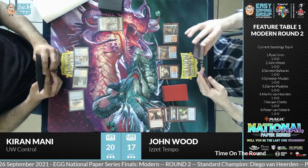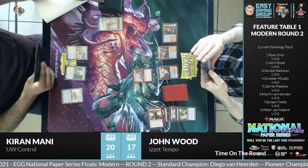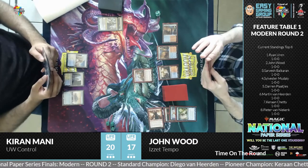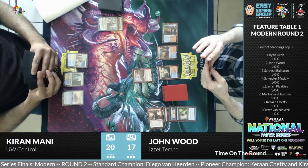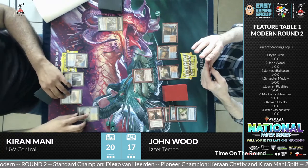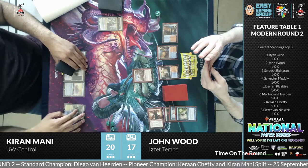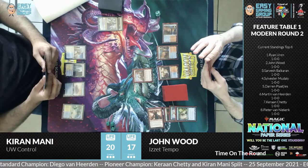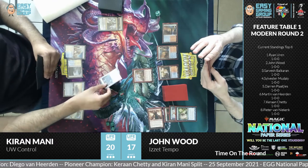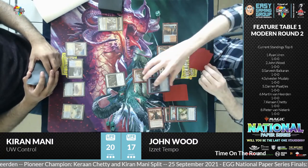Tapping one mana, John brings out what looks like a Ragavan. He's got two blue mana open, so he likely has a counter spell in hand. The biggest way this matchup plays out is an early creature comes into play, starts dealing damage, and counter spells keep it alive. That's how the tempo deck relies on winning this matchup — trying to get rid of Ragavan is crucial.